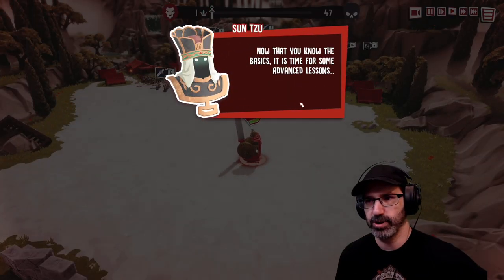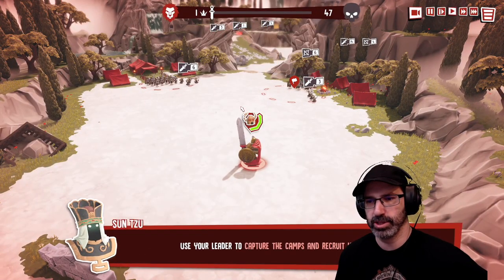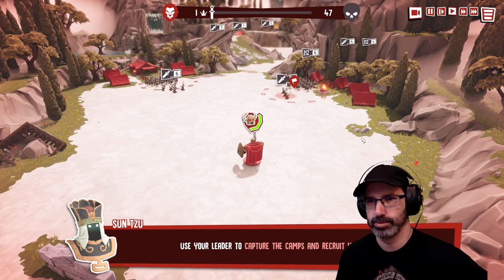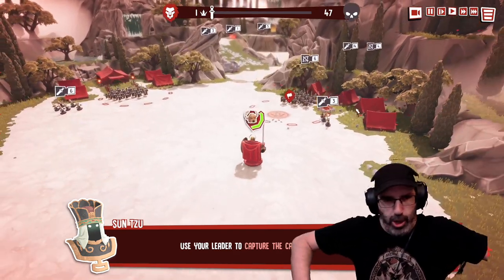Now that you know the basics, it's time for advanced lessons. Use your leader to capture the camps and recruit troops. Where's my leader? Let's go. Look at me — I can't reach my peepee.